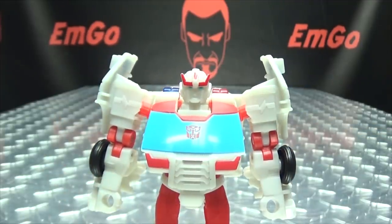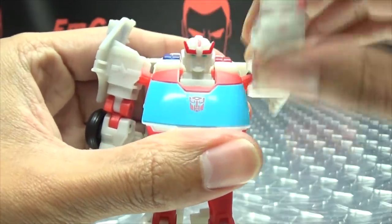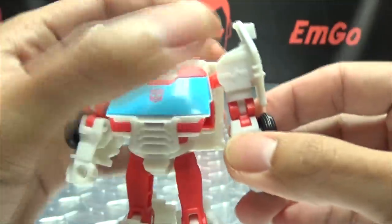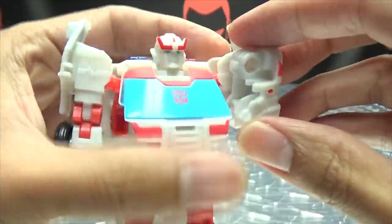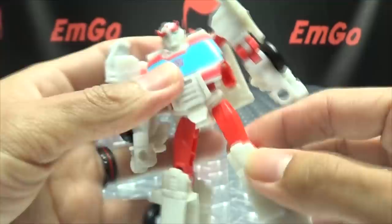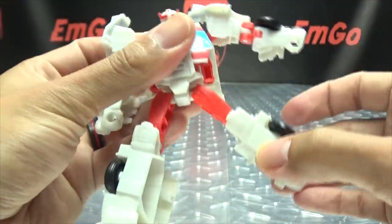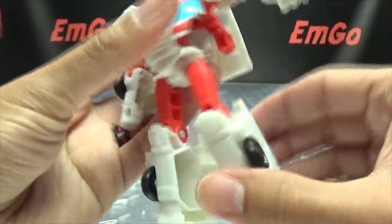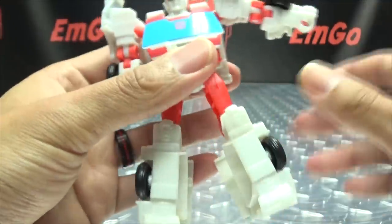Articulation-wise: nothing at the head, but the arms are on a ball joint — they can do a full 360, can move in and out, and also move up and down if you need them to. Nothing at the bicep, you do have a double-jointed elbow so you have full range of movement there. Nothing at the wrist, nothing at the waist. Legs can move forward that far, back that far, outward only that far. You get a bit of rotation at the ball joint itself. 90 degrees of bend at the knee, and that is basically it.